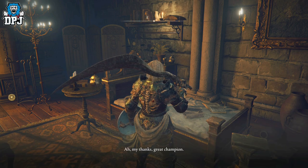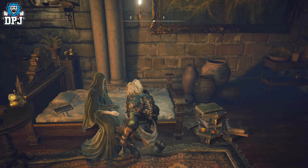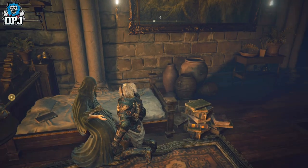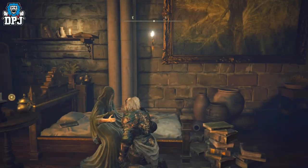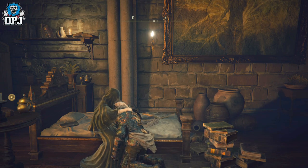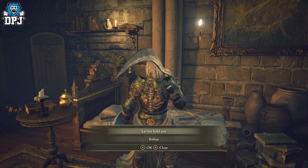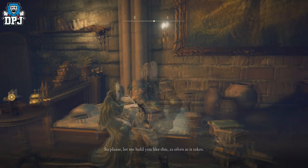Upon landing here you need to go and speak to Fia. She's up to no good no two ways about it, but she asks you to give her a hug - so do this. The first time you do this you will be given a blessing, which is all good. Once you let go of her, or she eventually lets go of you, you need to give her a hug again. Simple as that.